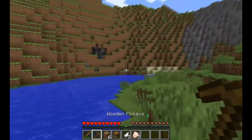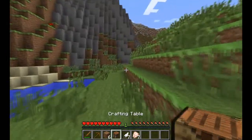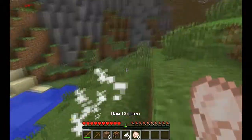There's a small cave there that actually looks like a better place — well, actually, that's a cave, I don't want to go in there. As you can see, I've got some raw chicken and feathers.